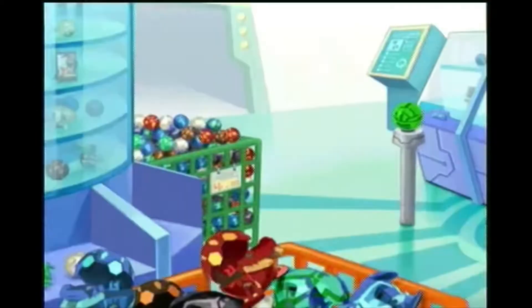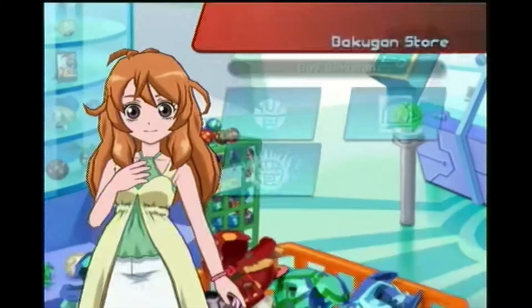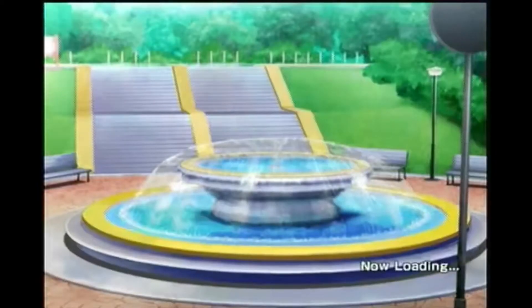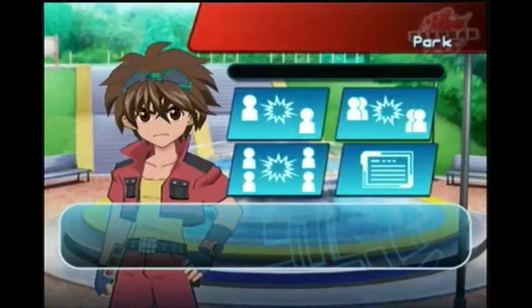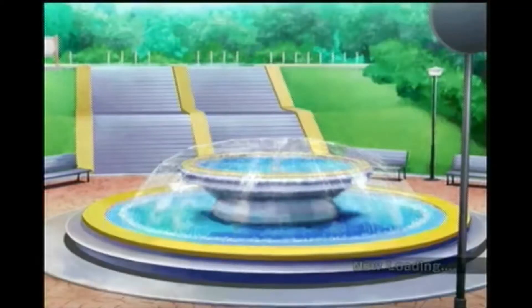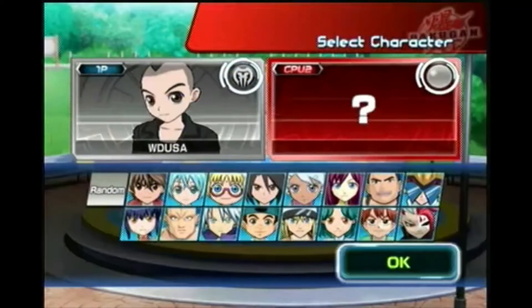First, you have to unlock Hydranoid. And then you exit out of the Bakugan store. Go to the park. And in the park, you have to find and beat Masquerade only using Darkus Bakugan.